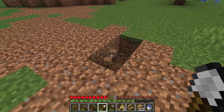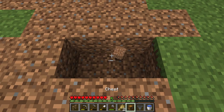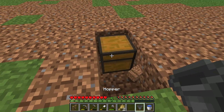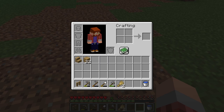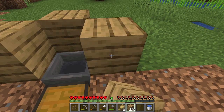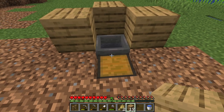You're going to start by digging a 1x2 hole into the ground, or if you can build it up, that's fine. Take your chest and place it in one of these blocks, then grab your hopper and place it facing into the chest. Take a building block and put it on three of the four sides of the hopper, leaving the chest space open above.